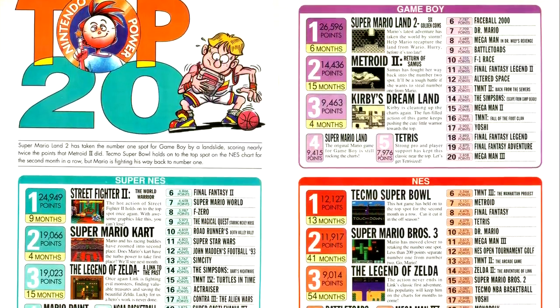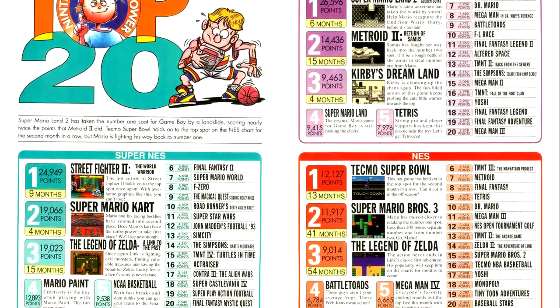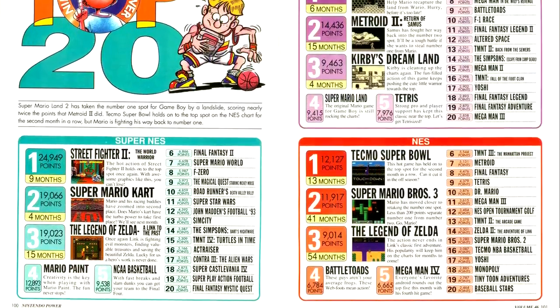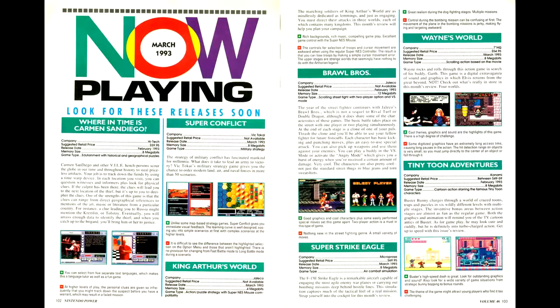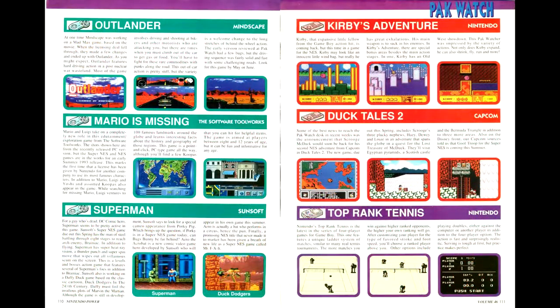Of note in the top 20 this issue: Tecmo Super Bowl is on top of the charts for the NES, Kirby has entered the top 3 for the Game Boy, and Mario Kart is in the top 3 for the Super Nintendo. In the Now Playing column, of note among the also-rans is Where in Time is Carmen Sandiego and Ultimate Fighter for the Super Nintendo. In the Packwatch column, upcoming titles include Super Bomberman — which comes with a multi-tap that allows for 4-player gameplay — and Pocky and Rocky for the Super Nintendo. For the NES, we also have Kirby's Adventure to look forward to.